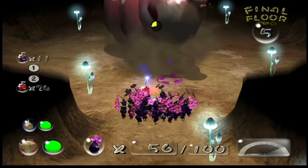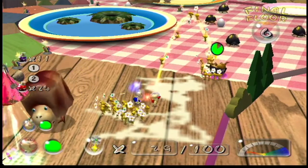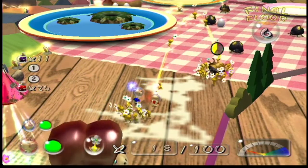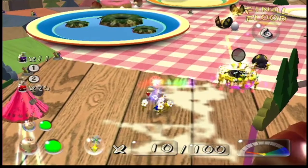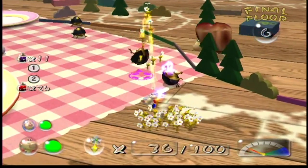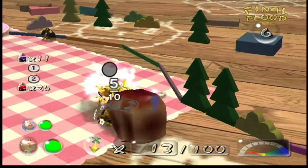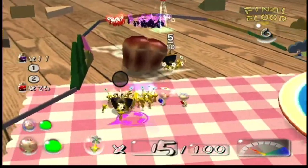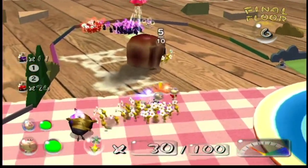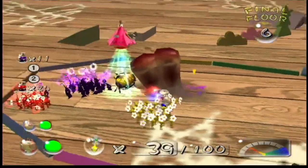Next we have the Armored Cannon Beetle. Its main attack is throwing boulders at you, which is very damaging in Pikmin 1 because there aren't any Rock Pikmin, so it will insta-kill any of your Pikmin. The way to defeat it is by getting Pikmin into its blowhole, which you can do by throwing Pikmin when it's trying to shoot at you.